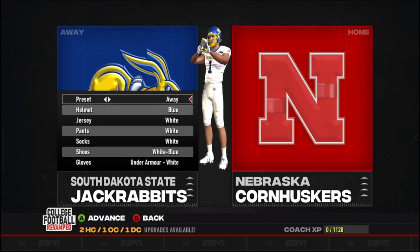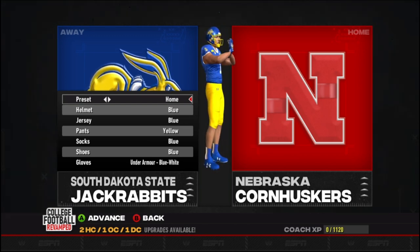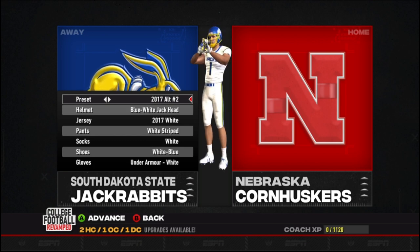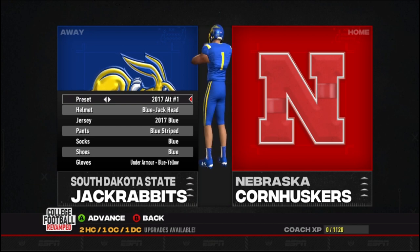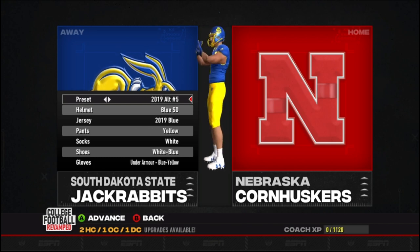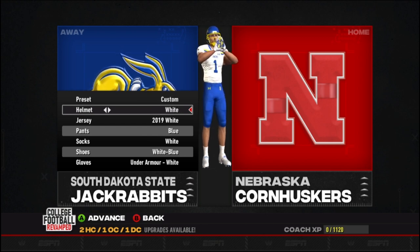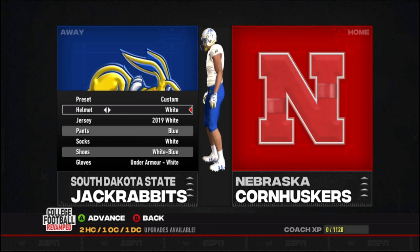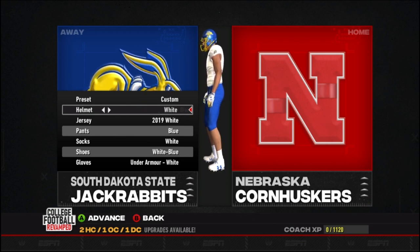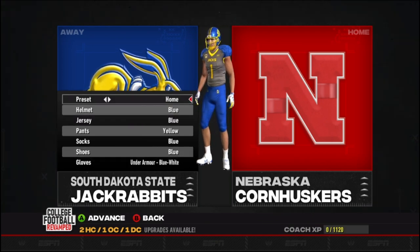The shoes look good — old Nikes down there. Green, white, black — they do have the Under Armour option too. Alright, there it is for NDSU. Next up are the Jackrabbits from Brookings, South Dakota — the old classic aways, all white. The homes, not bad. 2017 alts — looks like they removed the logo on the helmet and put a stripe down the pants. Oh, they have multiple — that all blue is nice, different-looking rabbit on the helmet. They've got quite a few alts here. I'm hoping someday College Football Revamped can have these teams in the base mod so you can play with them whenever you want.